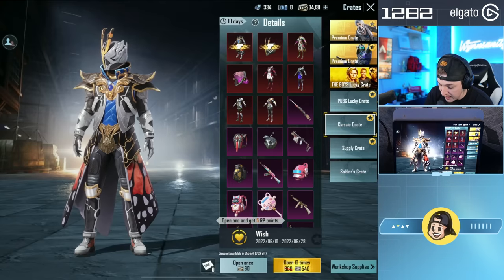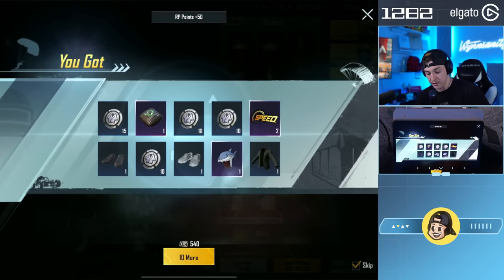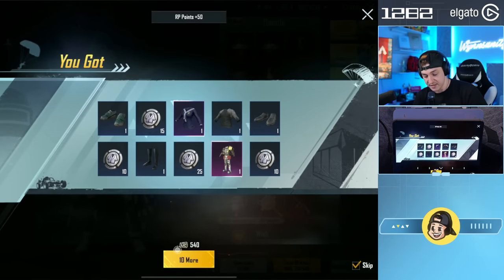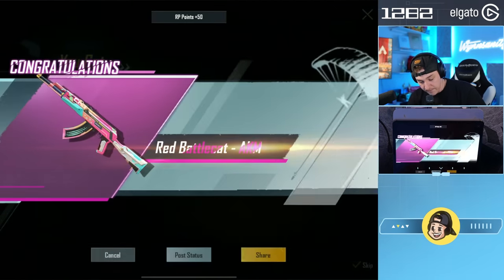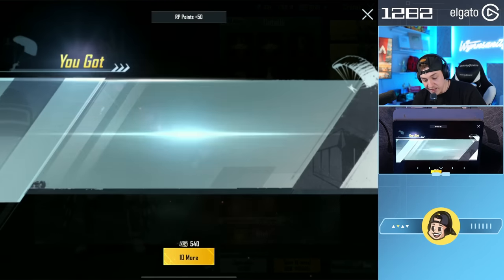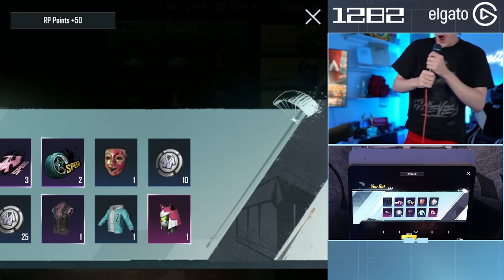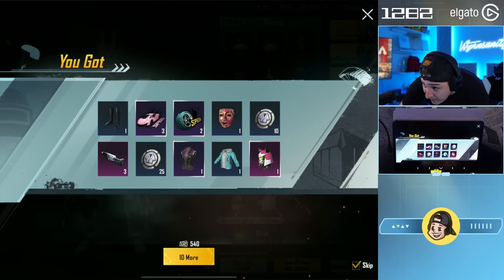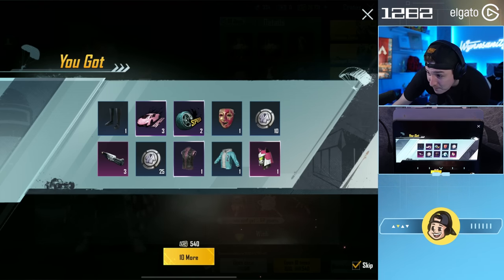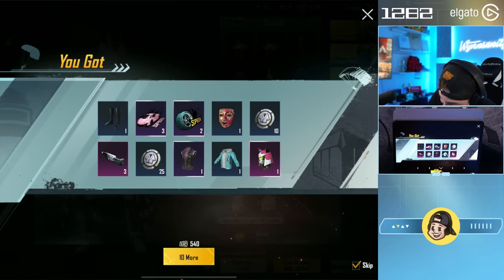We're not collecting it yet, we're still going. My wish is full - we're maxing the wish for the Glacier M4. I don't even know what the wish does, because clearly nothing's happening. Hey, there was another Legendary right there - Red Battle Cat AKM. Got it. Glacier M4! Glacier M4, Battle Cat cover - and a Glacier M4! Oh my God. No freaking way, bro. We actually got one. And that got us five RP points. Let's keep going.